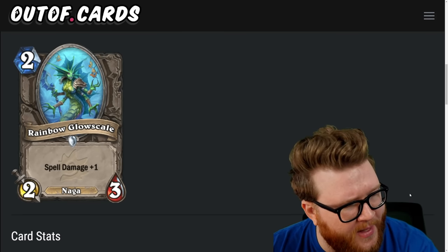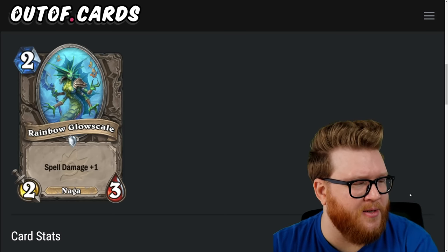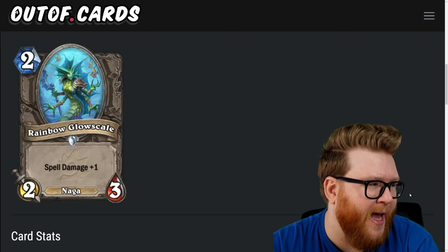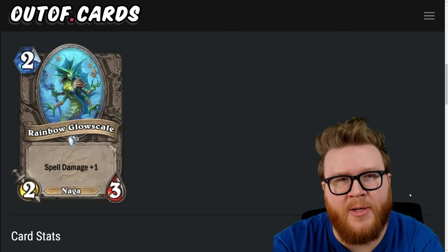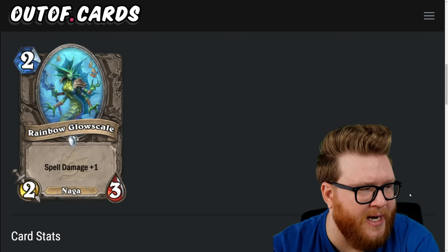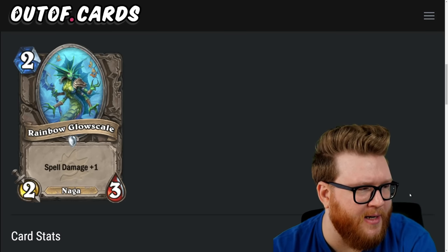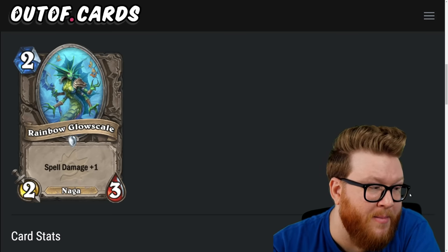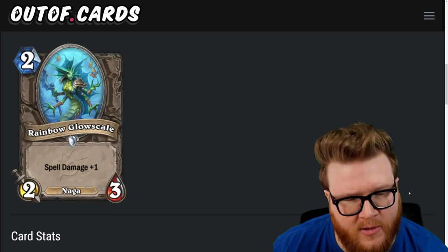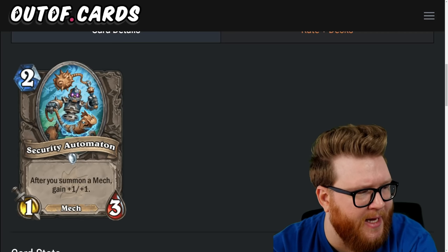Next is Rainbow Glowscale, a two-mana two-three naga with spell damage plus one. We've had a few of these two-mana spell damage cards before like Kobold Geomancer, and this creeps those as a two-three. It is a naga and you might care about spell damage in a naga deck, but I don't think this card is going to be there for most decks. There are bigger, better things to do, and enough other nagas that advance your game plan more directly. Rainbow Glowscale is only a two-star card.